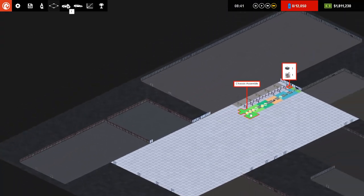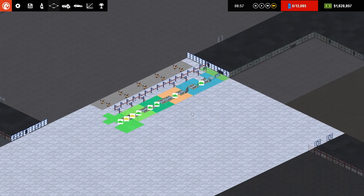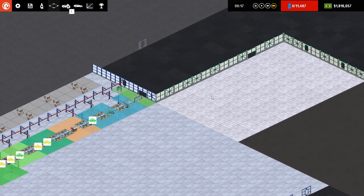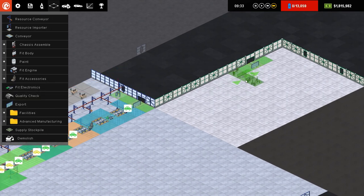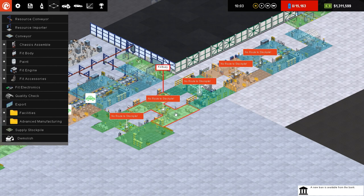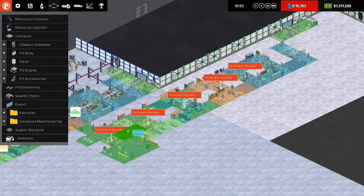We'll probably want to get another line up and running to produce a sedan as well - I think it would be worth having one line for each. We need to expand and put it around here - go for a slot, then export, rotate this around, quality check goes in here, then electronics. It's going to be exactly the same as the one we've got going now: chassis, body, paint, engine, accessories, electronics, quality check, then export. Connect all those up and bosh - out the door.